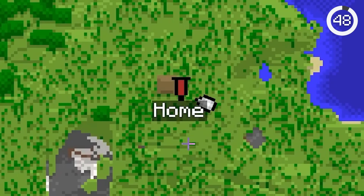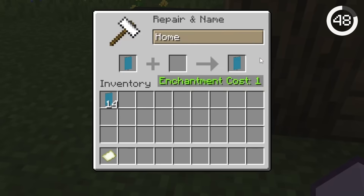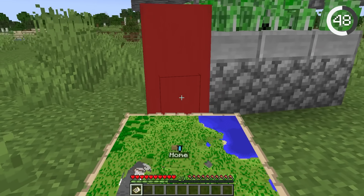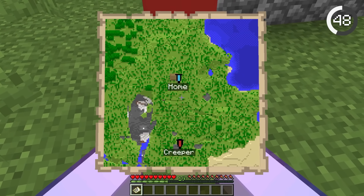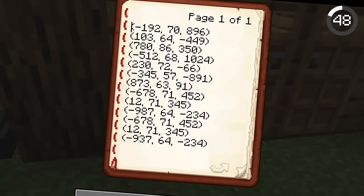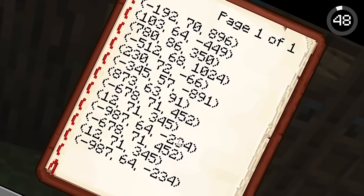You can have waypoints in vanilla Minecraft! By naming a banner, placing it, and clicking it with a map, you'll see a marker on your map. This way you can label different areas like your home and mob farms. Although you can't warp to them, they're still much better than having to remember coordinates.